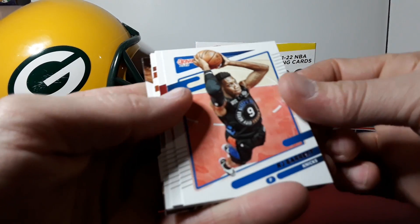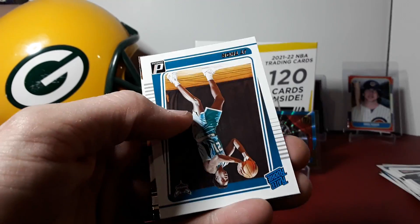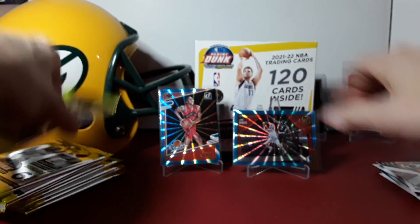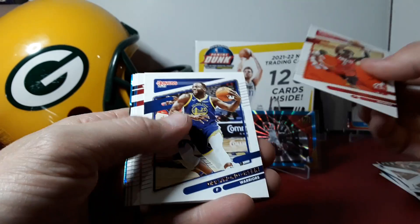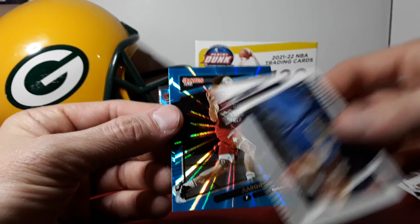Alright, we're about halfway through — like I said it's going to be a little bit longer video. Zion — I was really hoping he'd play a little bit this year. JT Thor and DeAndre Ayton. Kenyon Martin Jr. No rated rookies in the teal yet, just the rookies. Jamal Murray and our next teal: Aaron Gordon.